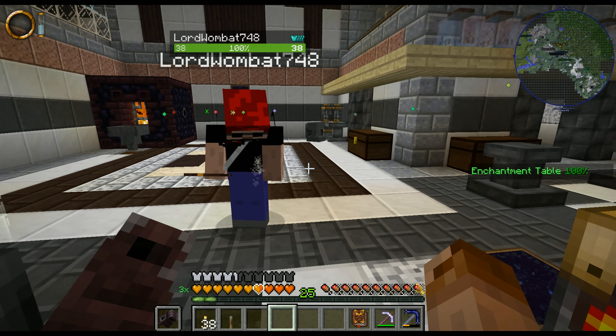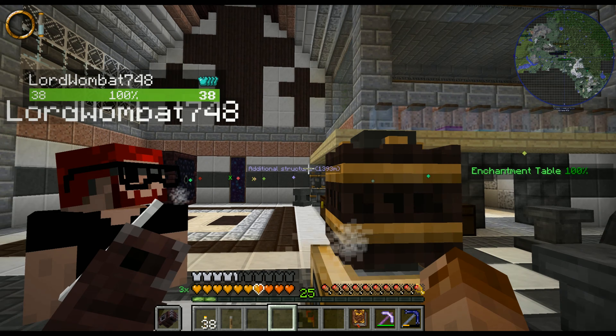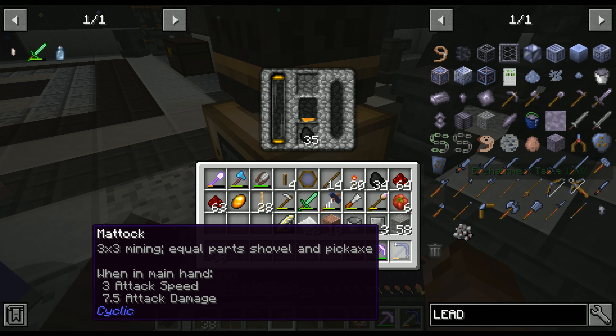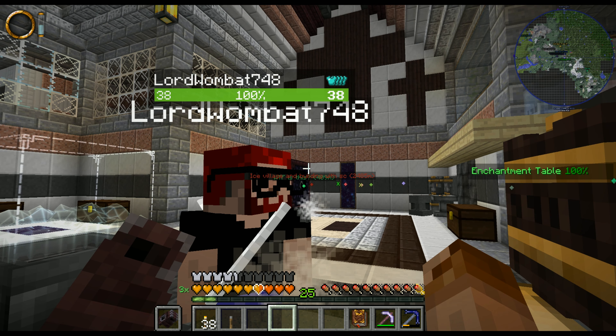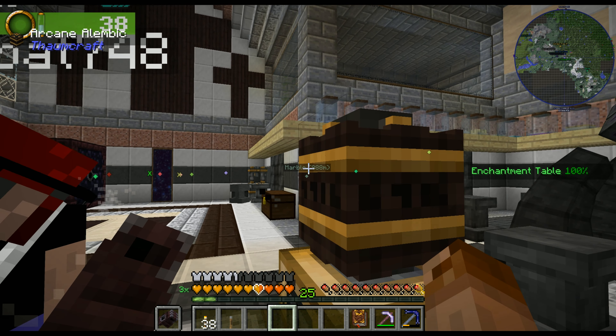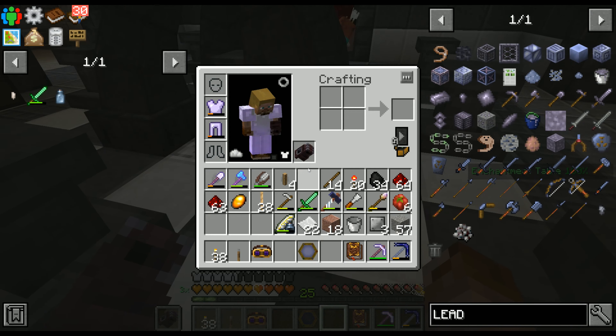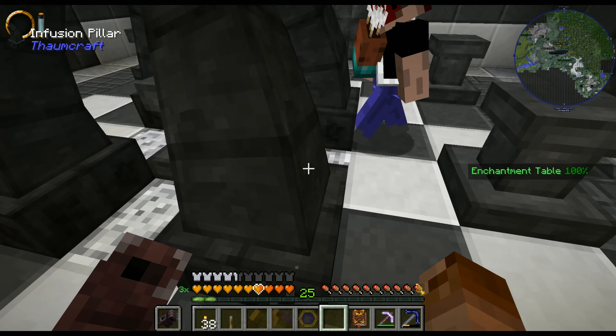Hold still, I'll toss you that. So this is the goggles — they go into the bobble slot on your headgear. Goggles of Revealing. Now look above this. I see a five and a mountain. So I'll put another one in and you should see more. I've played enough Magic: The Gathering to know you have nine mana now. I can take it out and put it into these warded jars you see around.